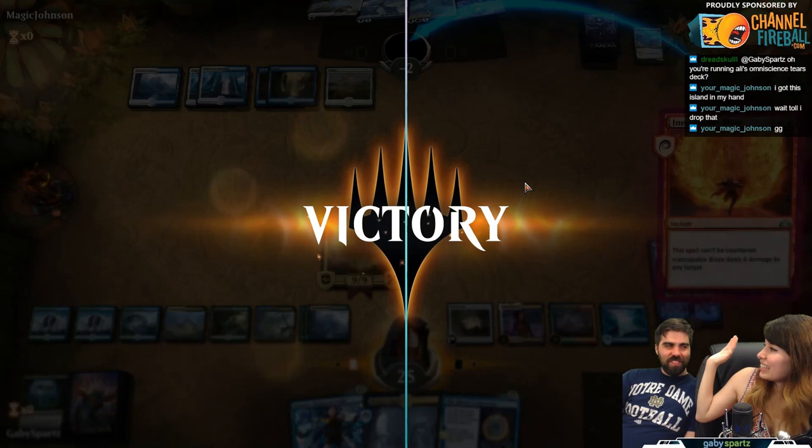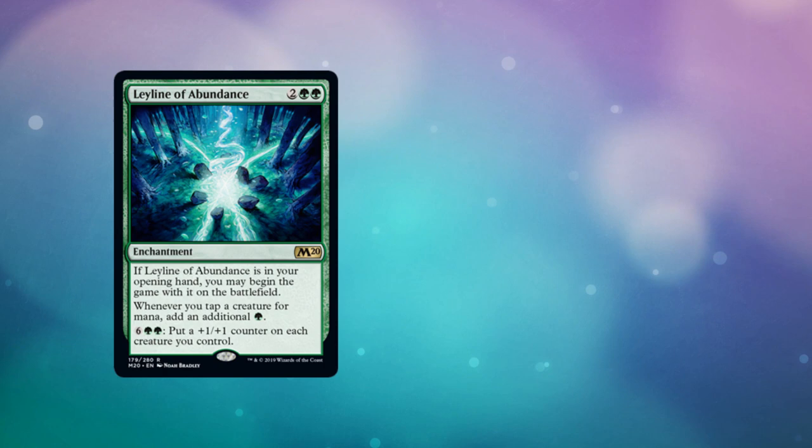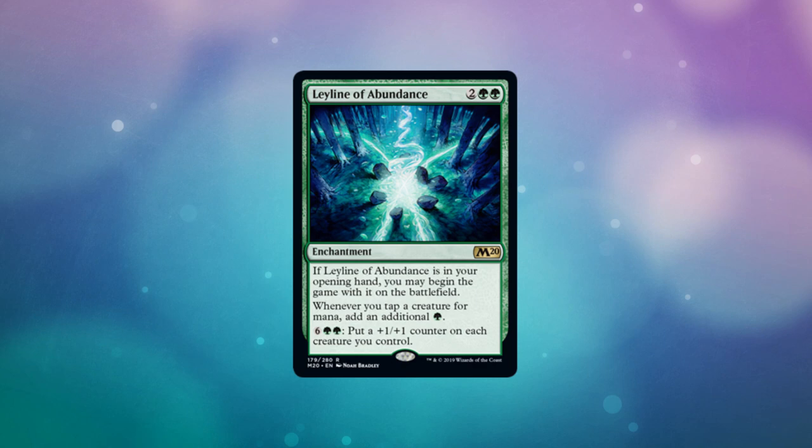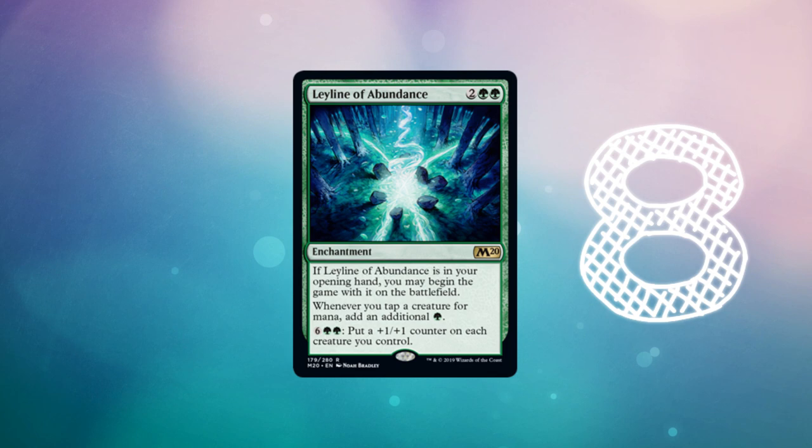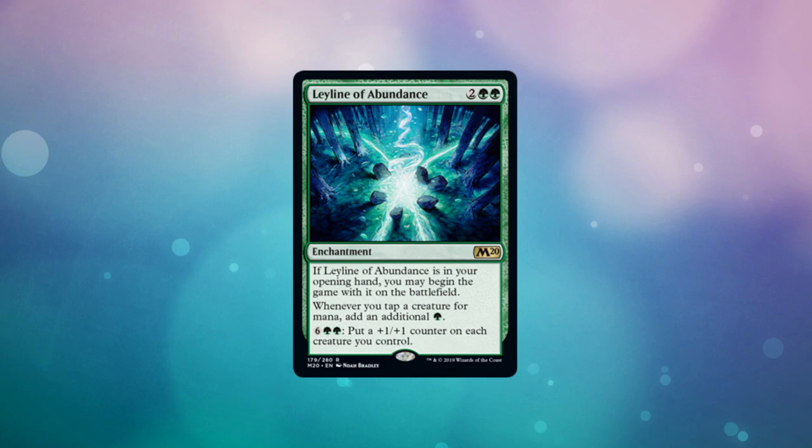Our next combo is an infinite mana combo in Standard. First you need Leyline of Abundance, which is the new green Leyline. It usually costs four mana, but you'd ideally have it in play at the beginning of the game. Whenever you tap a creature for mana you can add an additional green mana to your mana pool. For eight mana you can also put a +1/+1 counter on each creature you control, which is a nice payoff for having infinite mana.